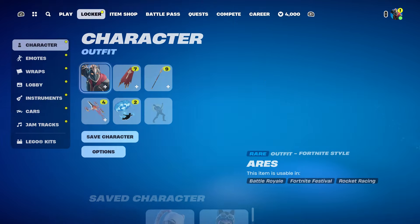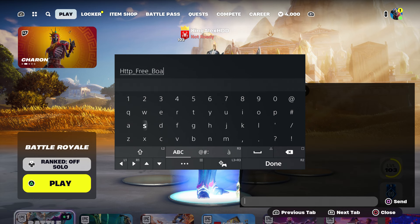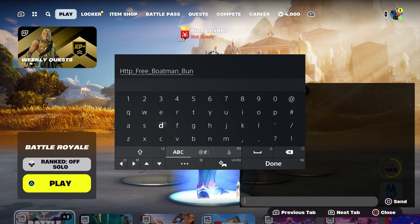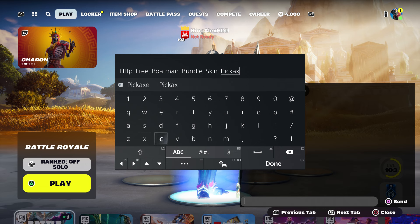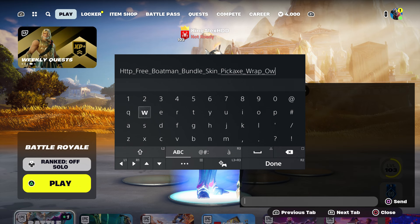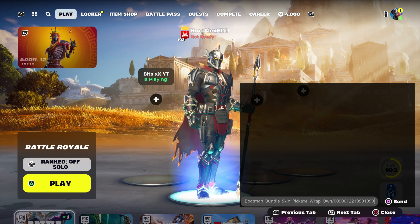Please follow the steps, which will be pretty simple. You're going to type in the code: http underscore free underscore boltman underscore bondu. Then put underscore and type in 'skin' — you get the back bling with the skin. Then put underscore pickaxe, then underscore wrap, then underscore 'own', then dash 009001221 9901090. Then press done and click send.